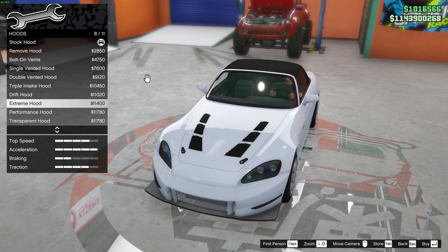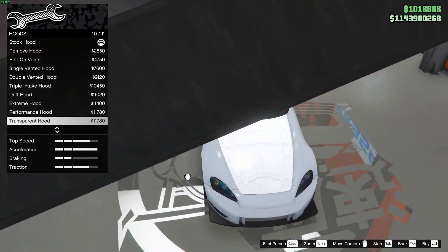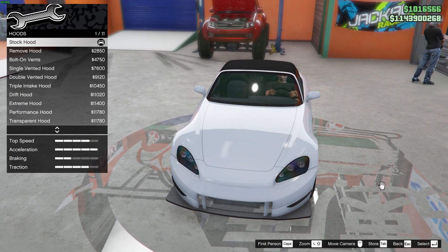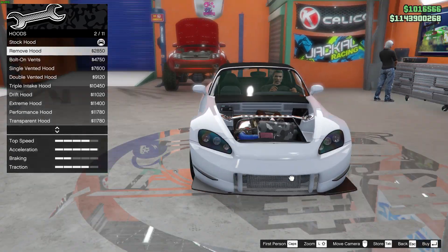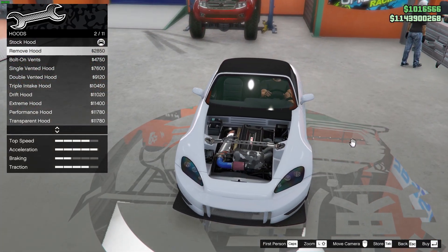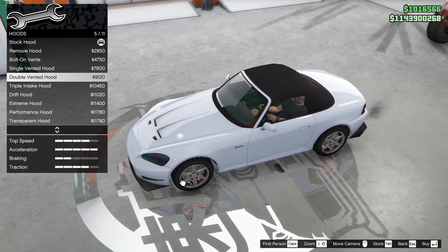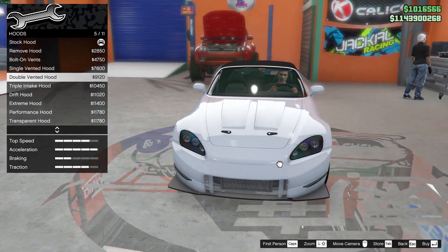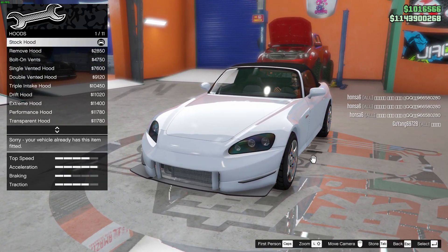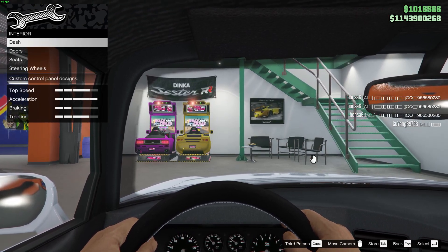Hood — stock hood, remove hood, bolt-on vent, single vented, double vented, triple intake, extreme hood, performance, transfer. Just kidding, I'm not gonna go with that. This looks fine — I mean, it's a truck build. I'll go with the stock hood, not gonna touch that.